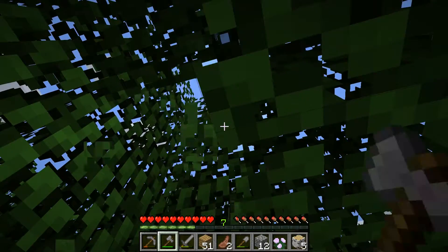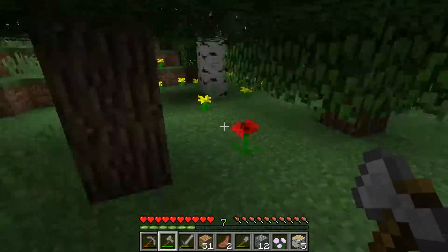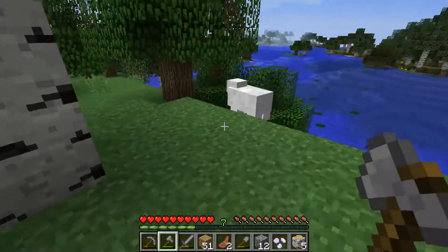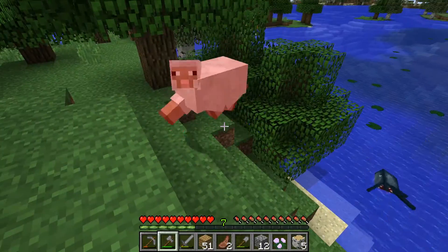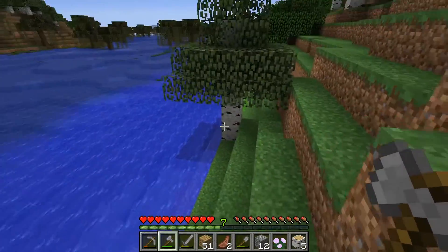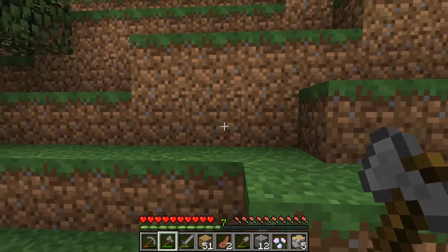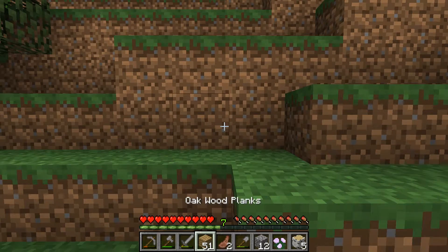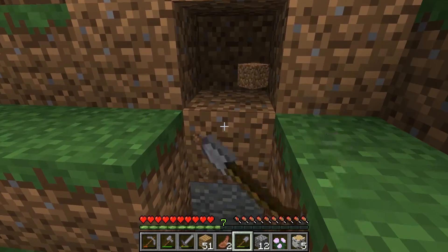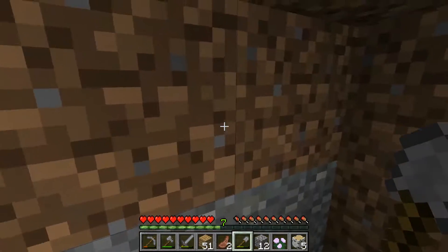We're doing pretty decently now. Is there an easier way to get rid of all this tree stuff? It's kind of annoying doing it one by one. We have some sheep here — we'll get them just because. Let's dig down here. I think we should be able to find our way back. Here's some cobblestone.